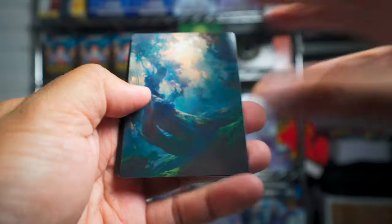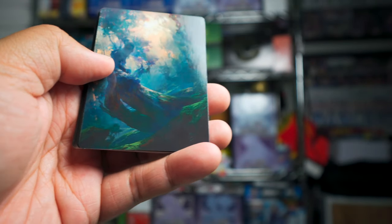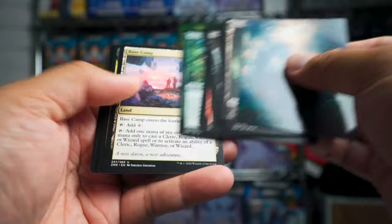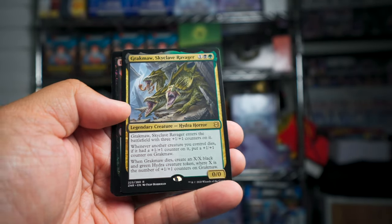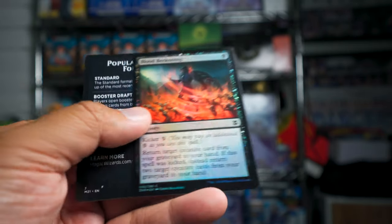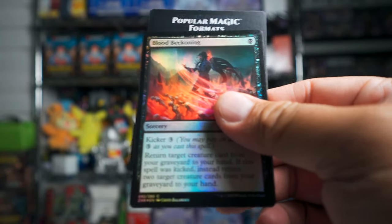Here is our final pack — I'll have to take some time to look over these cards since they're very unfamiliar to me. We're ending with a Grackleflint Skyclave Ravager — like a three-headed hydra horror — and Blood Beckoning. I'm checking the packs since they fell over earlier — and that's it.